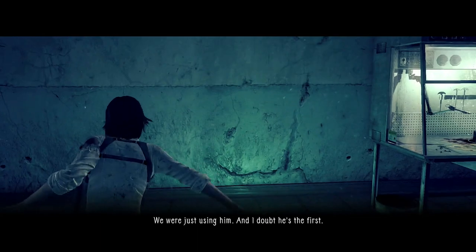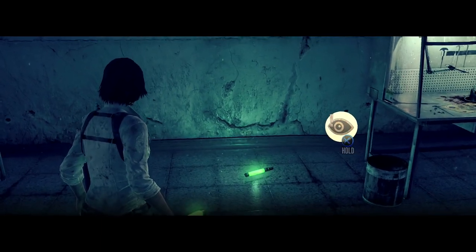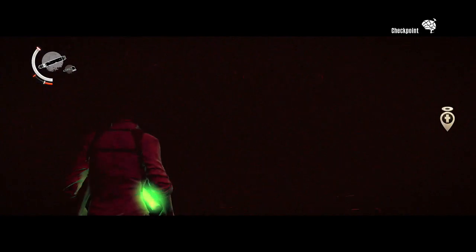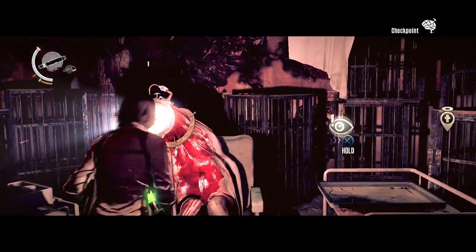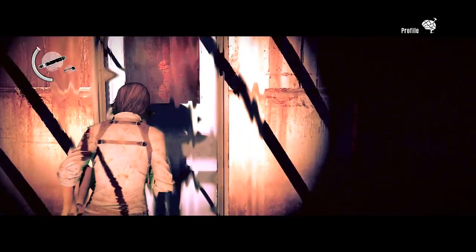This was where Ruvik was doing his research with us — we were just using him, and I doubt he's the first. Mobius really only needed Ruvik's brain; they didn't need anything else, so they kind of trapped him that way. We're about to have the encounter with the Light Lady, so that's going to be fairly intense for this chapter — she can be a little bit annoying.